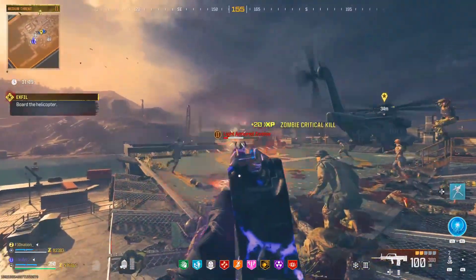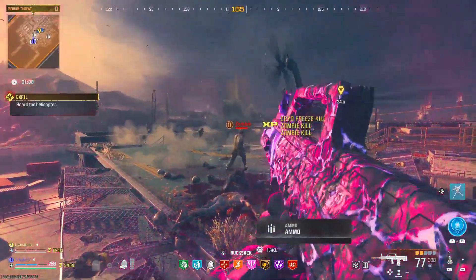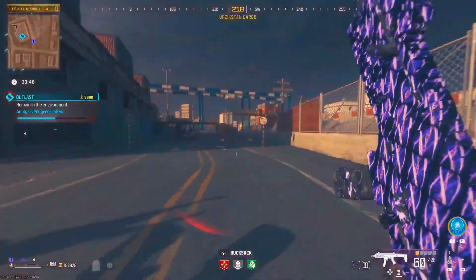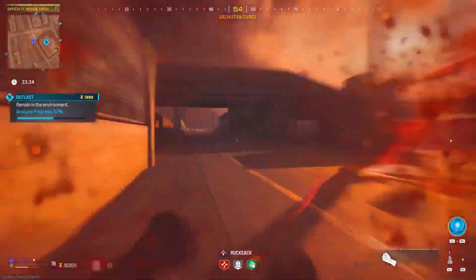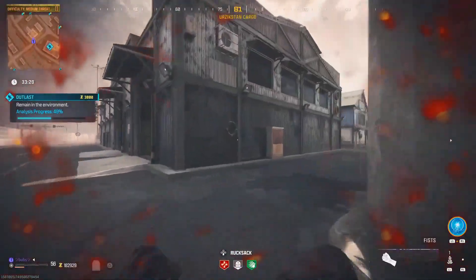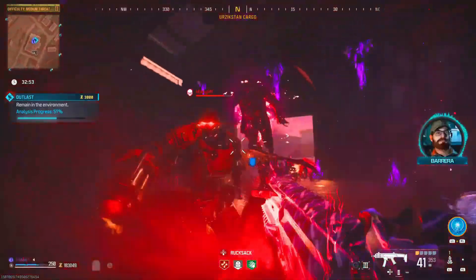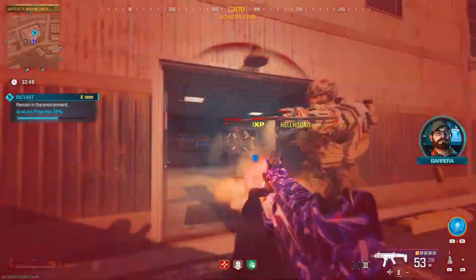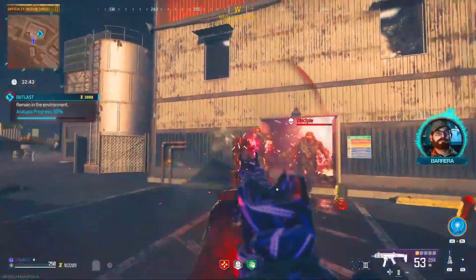If you guys need special zombies, there's actually a glitch. Go into an Outlast contract in Tier 2, get it all the way up to 95%, then let it drop back down to 55%. Once it's at 55%, make it go to 54% and a special zombie will spawn — like a Disciple or a Mangler. Then take it back above 55%, bring it back down to 54%, and each time you do that a special zombie will spawn. You can farm special zombies that way.